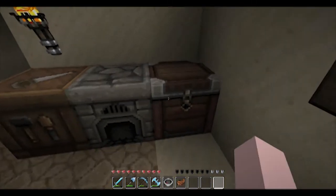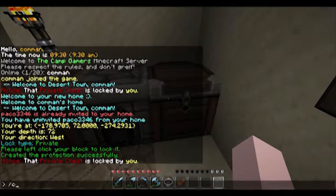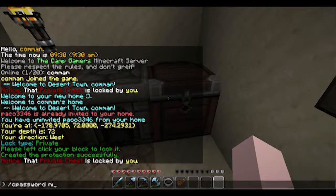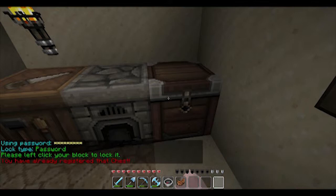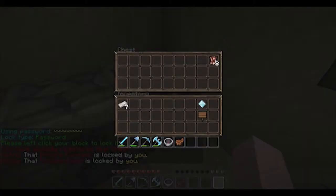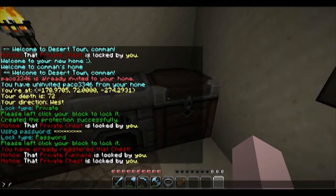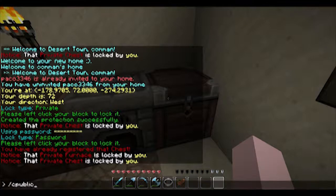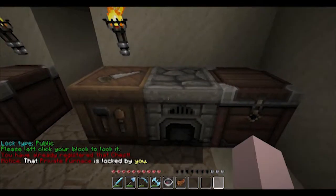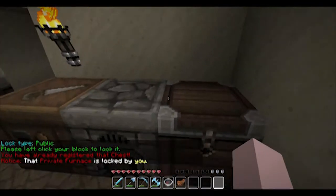Now let's say you'd rather share this chest with a few friends. You could also go /c password and then type in a password like 'Minecraft', then click it. Of course I've already registered this chest so that's not going to work, but that's how it would work. Now let's say you wanted to make a public chest — you've been a bit too stingy and everyone should be able to get this. /c public will allow you to make a public chest or object. Chests, furniture, doors, anything like that can be made public.